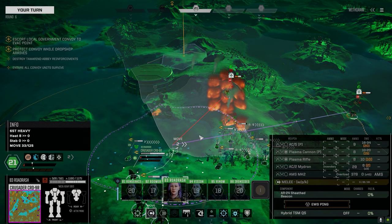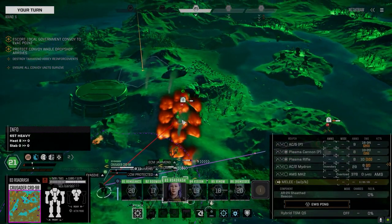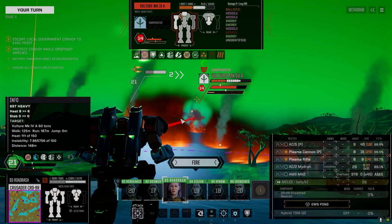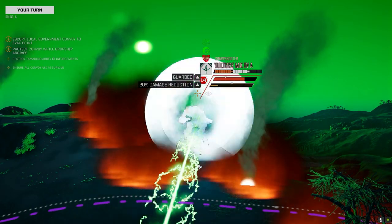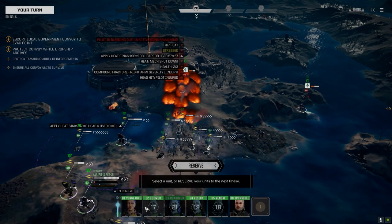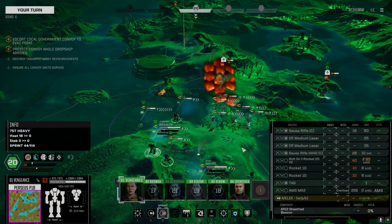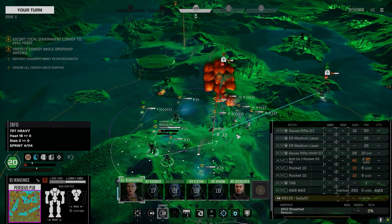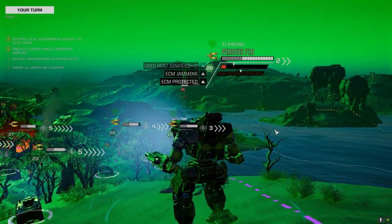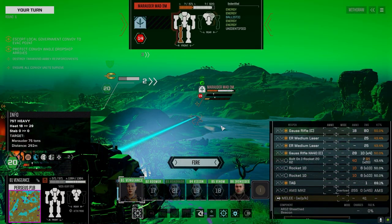Let's shut this guy down — turn him off. Plus 87 heat. You know, the MRM build would be nice on that Crusader, but the more I think about this plasma build the more I think it's kind of a good build for now. We'll switch it eventually — that plasma build might end up on another mech, but for now it's working.